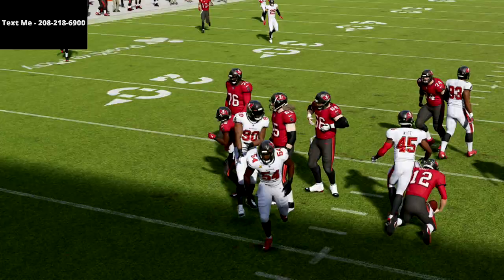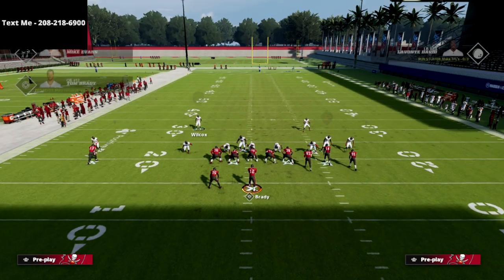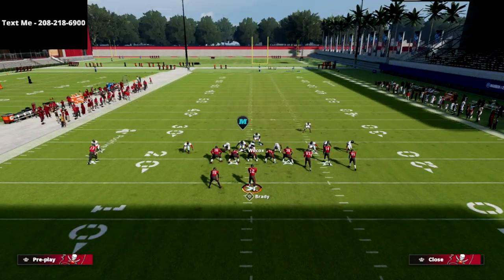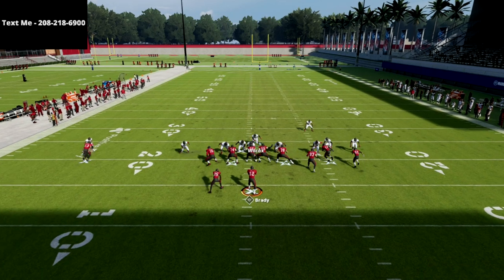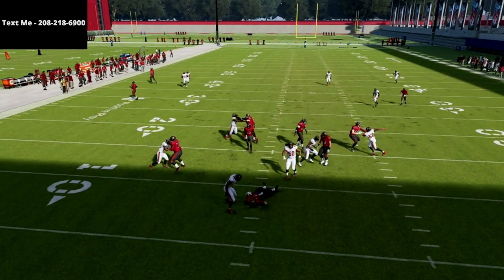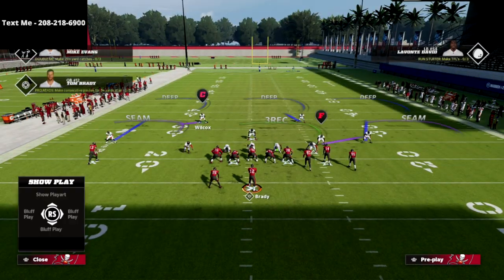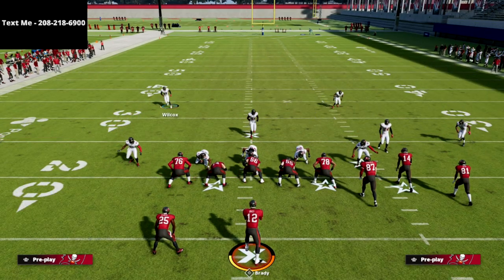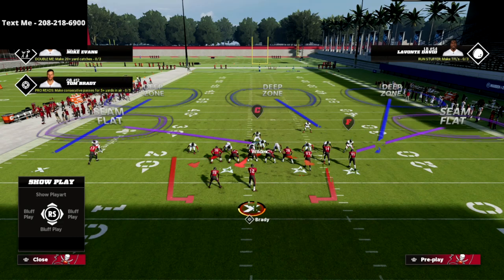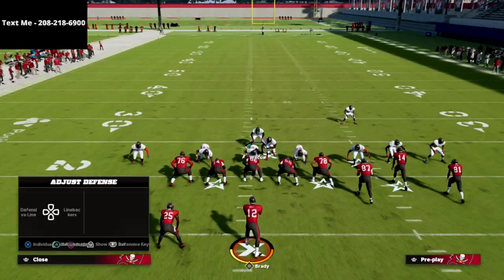Even if the rusher doesn't come home, they're still going to be scared of this blitz. About 90% of the time he's going to come completely clean — it's just rare that the running back picks him up. You'll also see A gap pressure where the linebacker instantly sheds and sacks the quarterback. You're going to get really cool disengages and this contain looping rush as well.